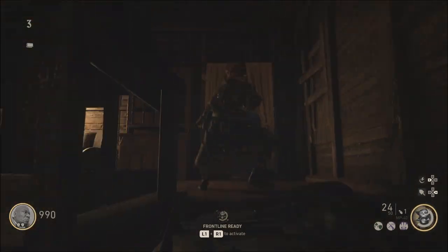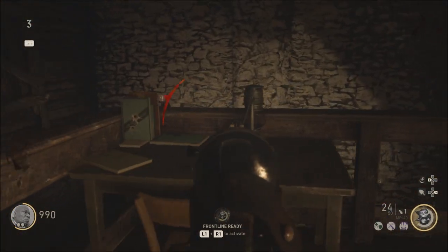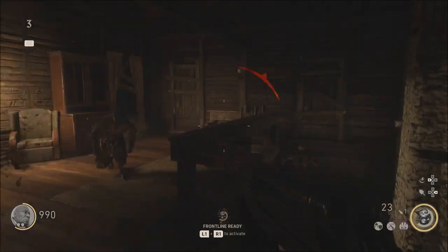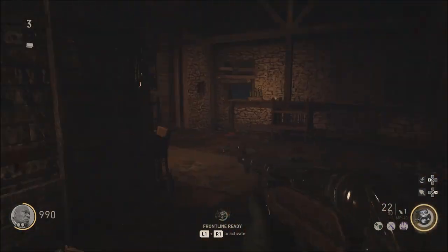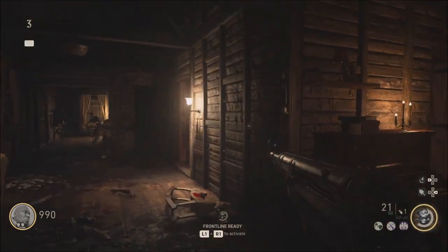There are four on the downstairs section, four on the upstairs section, and then there are two on the outside. Once you shoot all ten of these, the upstairs little door will open to the box and you'll be able to purchase the box.